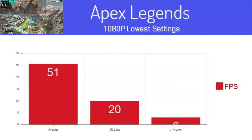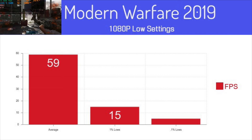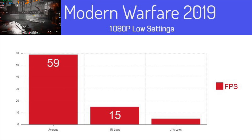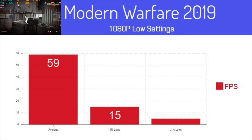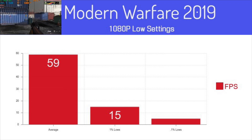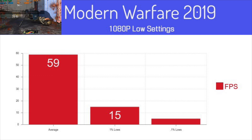And finally, we have the newest Call of Duty: Modern Warfare, averaging just 59 FPS. Technically it is close to that 60 FPS average you want to look for, but on the lowest settings and with some moderate frame drops here and there, this really was not a playable experience — especially not for a fast-paced, competitive multiplayer game.